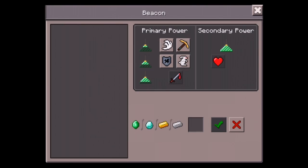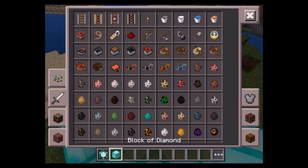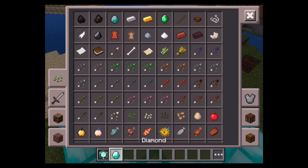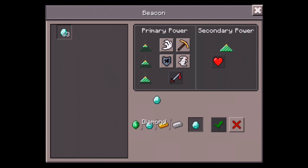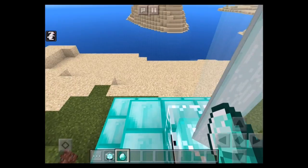Here's a beacon. You insert stuff for powers — let me just insert a diamond quickly so I can open this up. Put in a diamond and I can get any of these. I'm going to choose jump boost — pow! I've got jump boost. Pretty cool! The closer I am to the beacon the stronger it is, but the farther away I get it will probably go away.